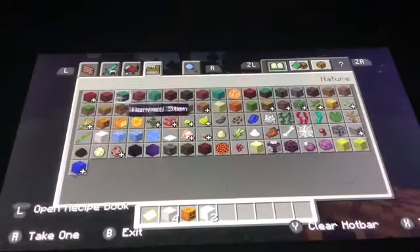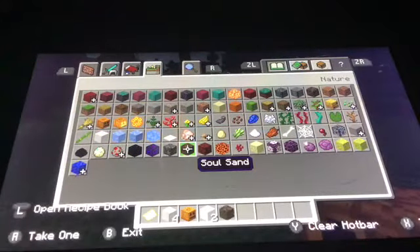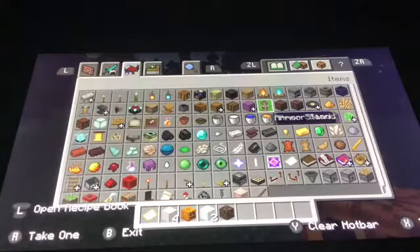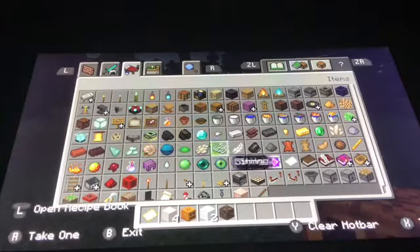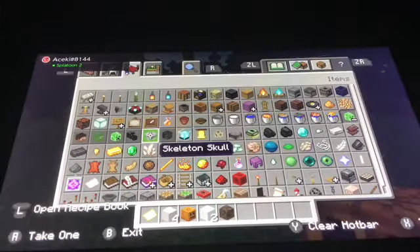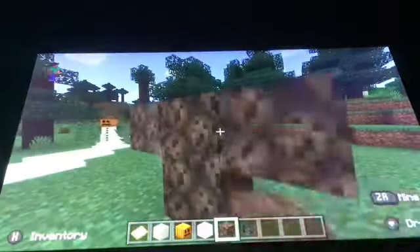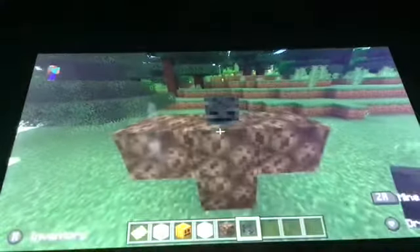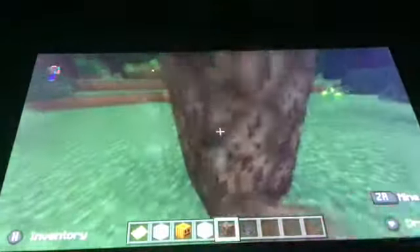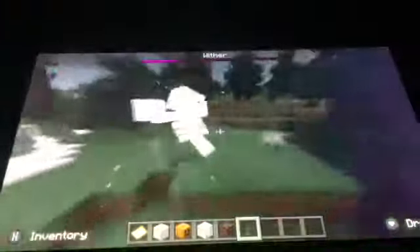Now I'm going to do the weather. I think what you need is some snow sand and a weather skull head. So what you need to do is put 1 snow sand right here, 3 snow sand at the top, and then 3 river skull heads. And BAM! I start spawning in a river.